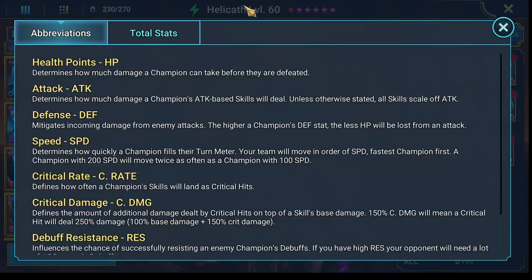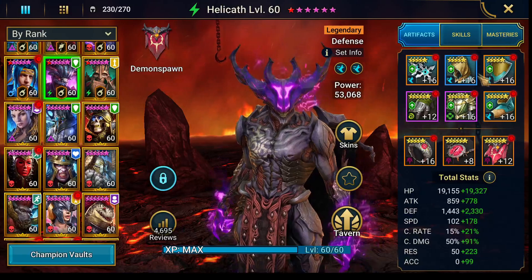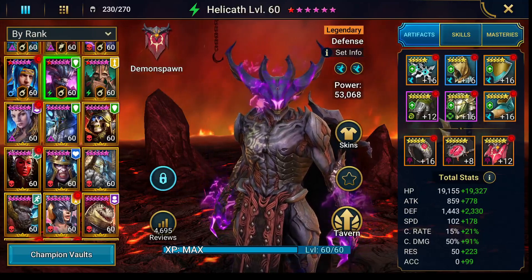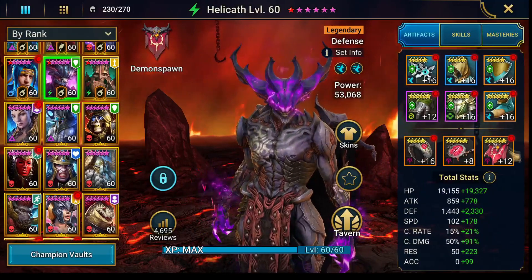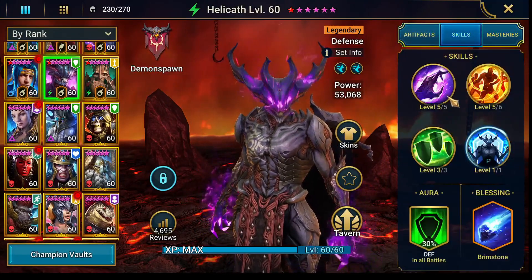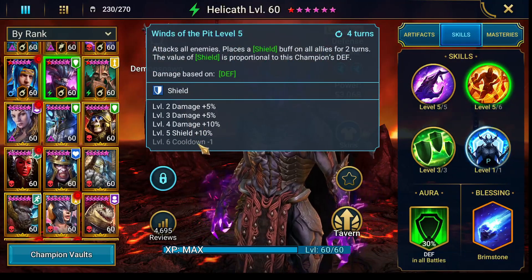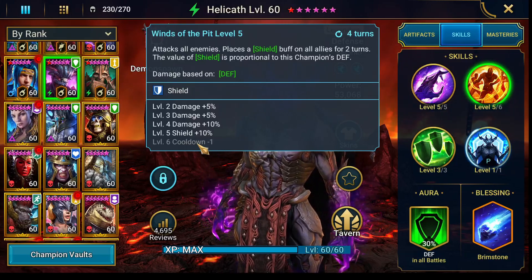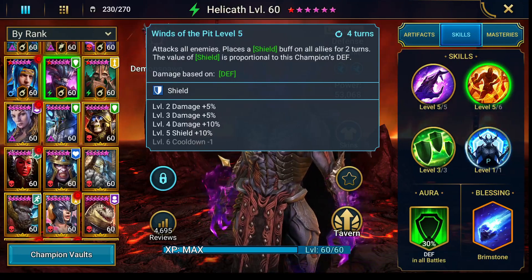First I'm gonna show you the stats. He's 280 speed and focused on more defense than HP, because his shield comes from his defense, so I went for defense. I went two speed sets — it's all about the gear, and a couple of them are not even leveled up. The shield skill right now I got mine without a skill on the cooldown. If you can make it work, it's great — it is better to have it like that, but you don't have to.